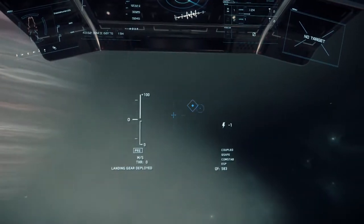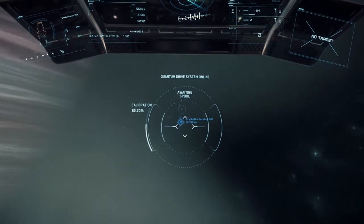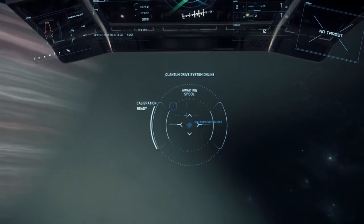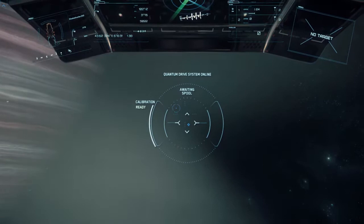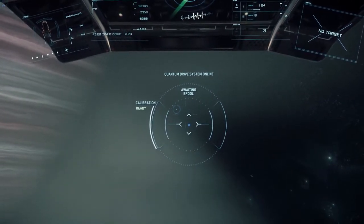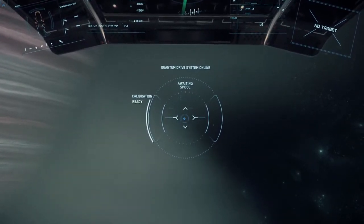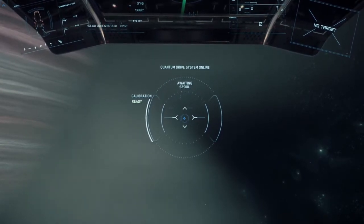So guys, one of the things that I've noticed — obviously we're running around in the 3.2 alpha at the moment in the PTU, and there are a few bugs, granted. But what we're finding at the moment, the biggest bug or the biggest problem is when you go through and your quantum drive doesn't engage. What will normally happen is you'll line up your target, the calibration will go through, but then nothing will happen with the spool drive.